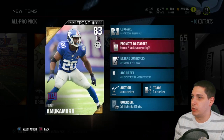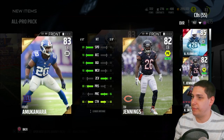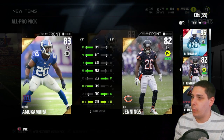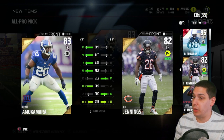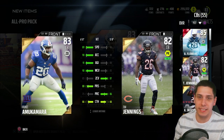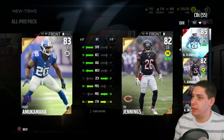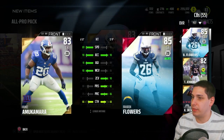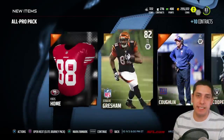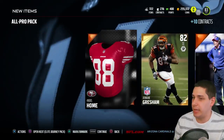Prince Amukamara I think is definitely good enough to start on my defense. Let's compare them real quickly. Brandon Flowers is our starter - oh yeah, he's definitely gonna start over Tim Jennings. Look at that press on Amukamara. Way better. Play recognition is a lot lower though unfortunately, but the speed and acceleration are better, man coverage is better, zone coverage is relatively similar. So he's gonna be our new number two corner opposite of Brandon Flowers. That's not a bad pull at all, I'm pretty happy to get that.